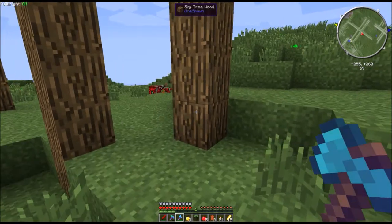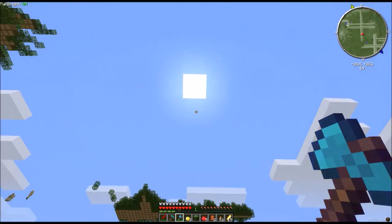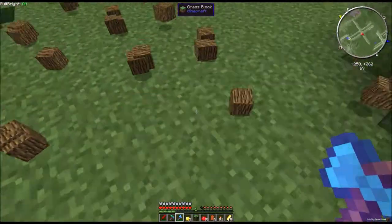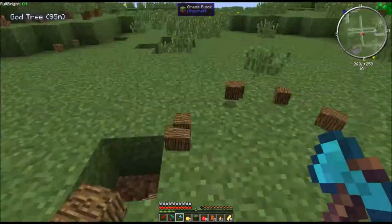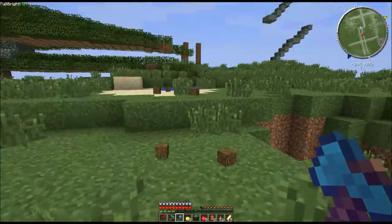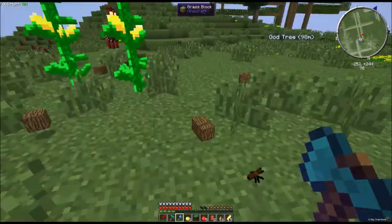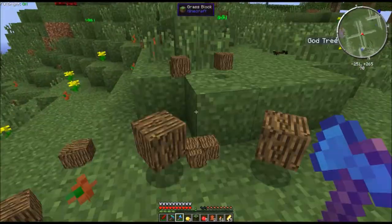I wonder if tree capitator will actually work on these trees — oh my god, imagine if it worked! Oh my god, it's raining wood! Did you see how long that went on for? I wonder how much I can collect — this might actually fill up my inventory. I don't think I'm ever going to need wood ever again. All that time I spent trying to look for normal trees, and smelting rubber to try and get wood just for basic planks and sticks — and I just found this. These look like the god tree that I spawned, but like smaller versions, or maybe the top of my map just hasn't rendered and they're actually massive behemoth trees.